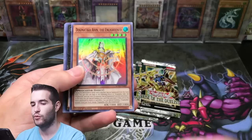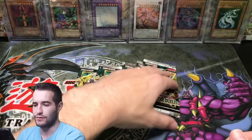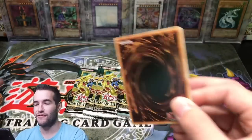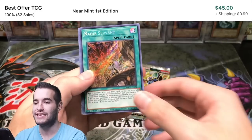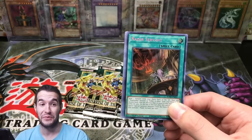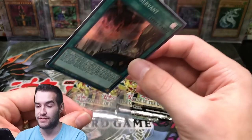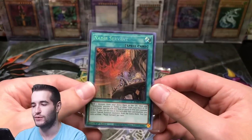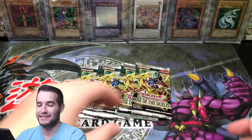Dogmatica Aiden the Enlightened. We haven't really pulled any of the Dogmatica secrets. May Deer Servant — I haven't heard of this one. Oh wow, this is a good one — low price on it is $51. So this one may turn out to be expensive. We've pulled like all the top secrets in the whole set. That's insane, that's absolutely insane. This opening's been great.